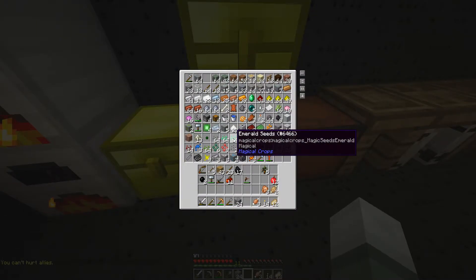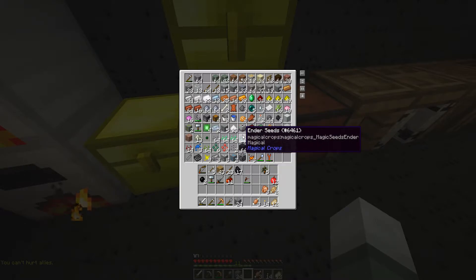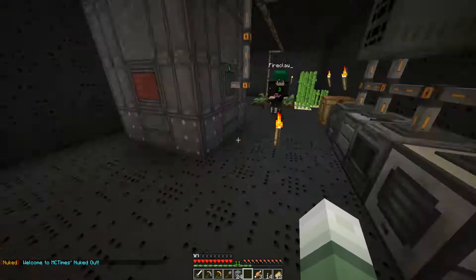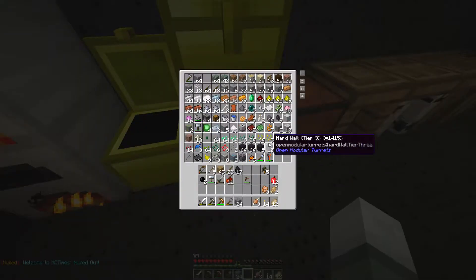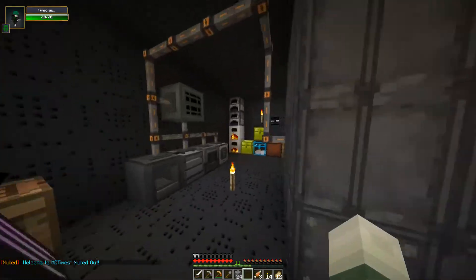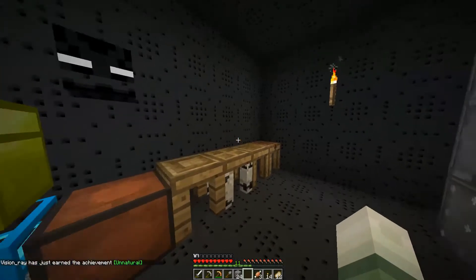Emerald seeds — wow, we can grow emeralds in our own backyard! We can grow enders in our backyard. We can grow glowstone in our backyard, whoa. And iron and obsidian — we can grow obsidian, dude, shut up, christ. We can also grow redstone!